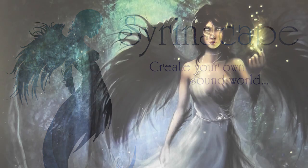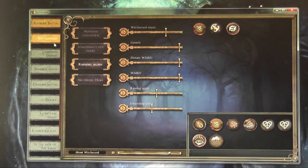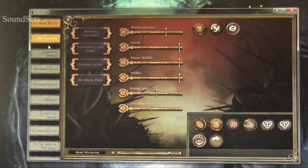How do you Syrinscape in 3 minutes flat? When you start it up you get this screen. This looks pretty. What are these things? These are the different sound sets that you own.